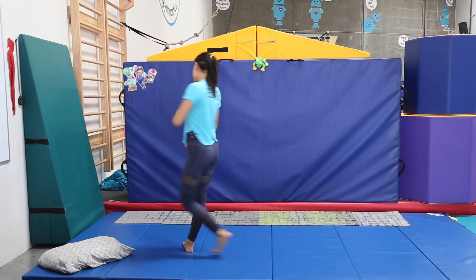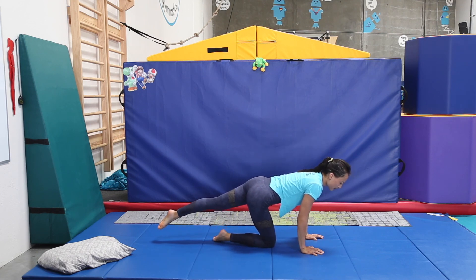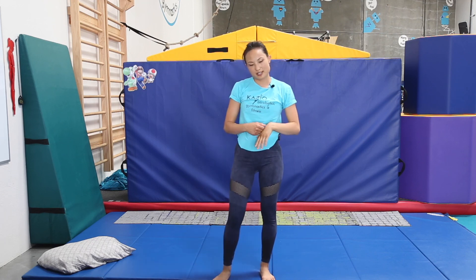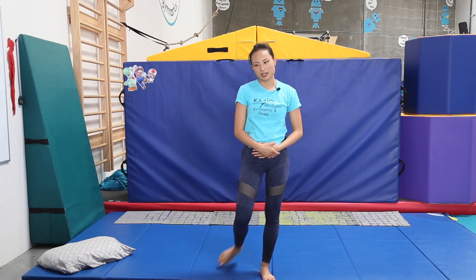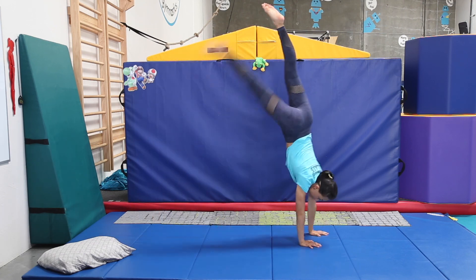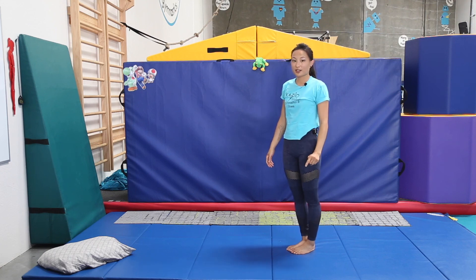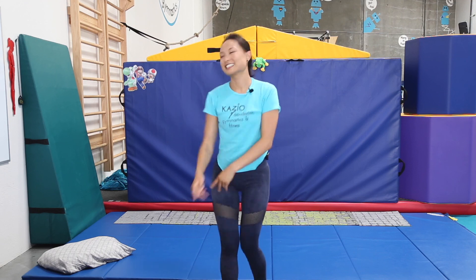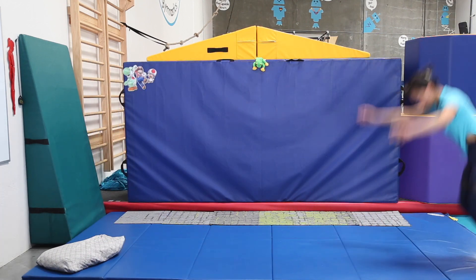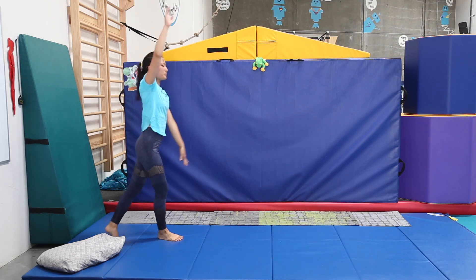Walk back. It's actually a handstand worm down. I'm going to try to do that back out. And then it's that cool stand up where you put one leg in front of the other and kind of rock back up. And then it is a skill of your choice. Today, for my routine, I'm actually going to do a handstand pirouette. Okay, four more. Ready, set, go. Round off. Handstand worm down. Cool stand up and then a skill. That's two.